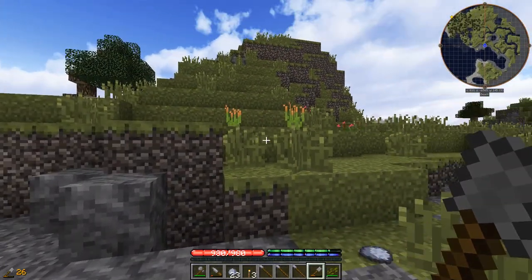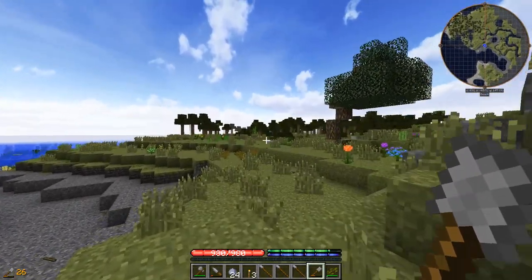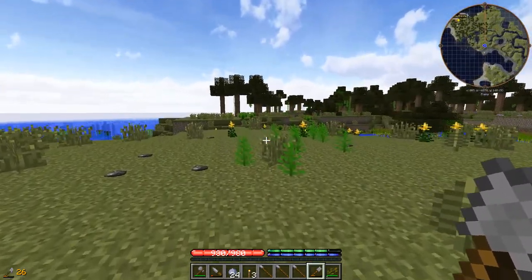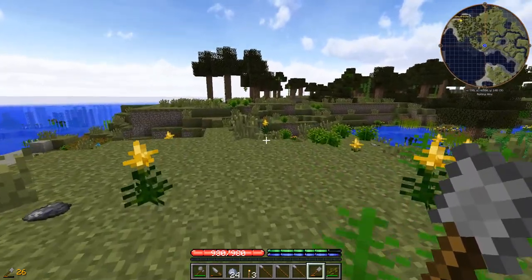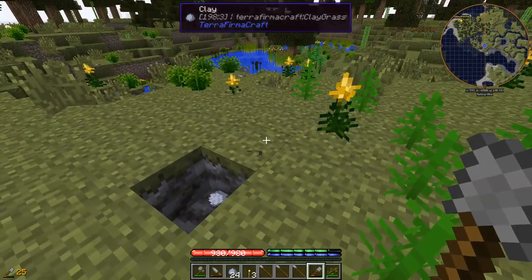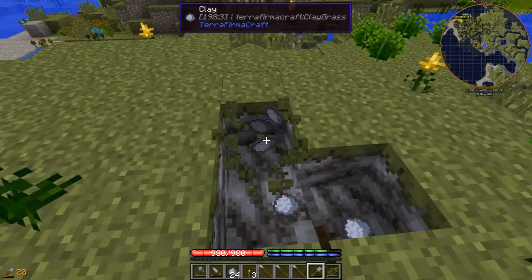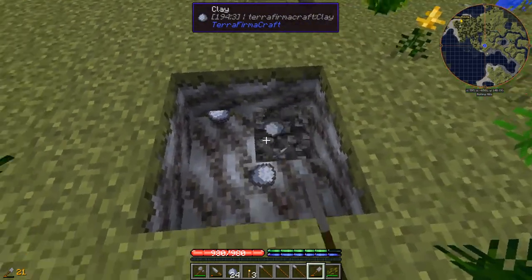We seem to have run out, however I'm pretty sure there was some more close by. Here we go. If you remember from last time, the presence of clay is given away by these goldenrod flowers here. Where you find goldenrod, you always find yourself some clay.